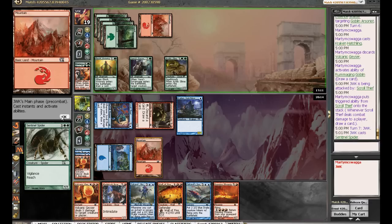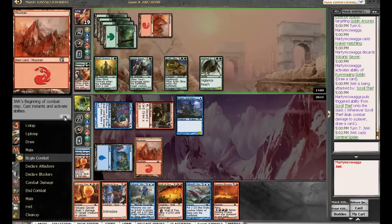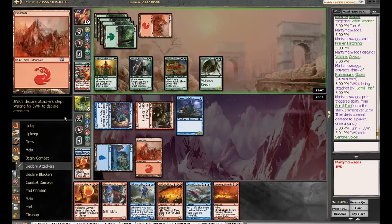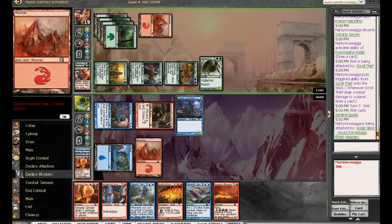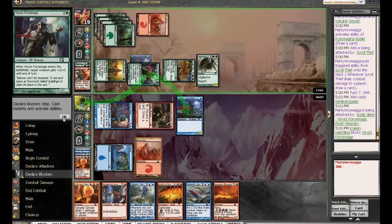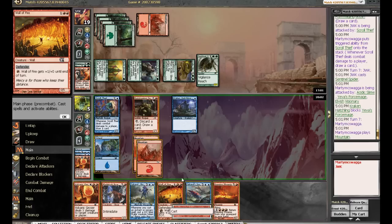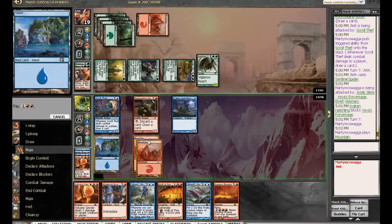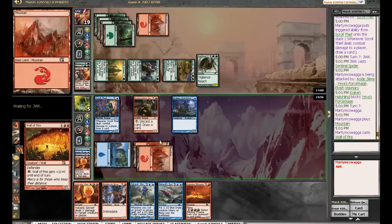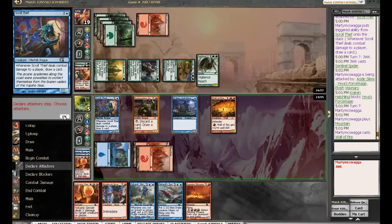Sentinel Spider. Beast Tracker's pretty good in his deck. We're going to take three here. I don't think we can win this game. This blocks. We made a land drop this turn, so I don't really have to loot — I'd rather just have him there as a potential blocker.